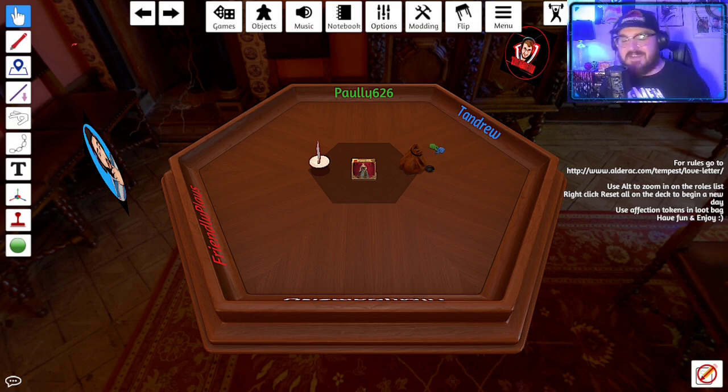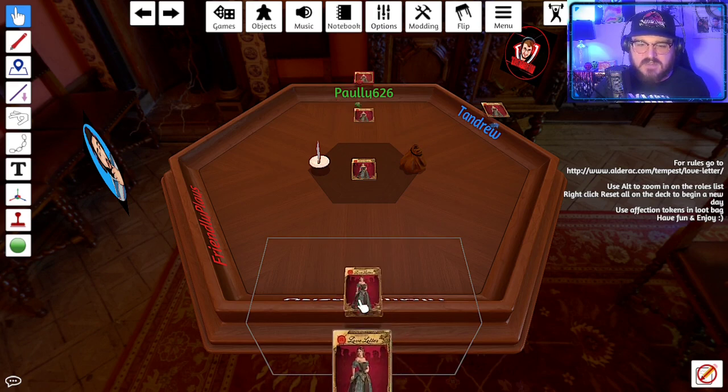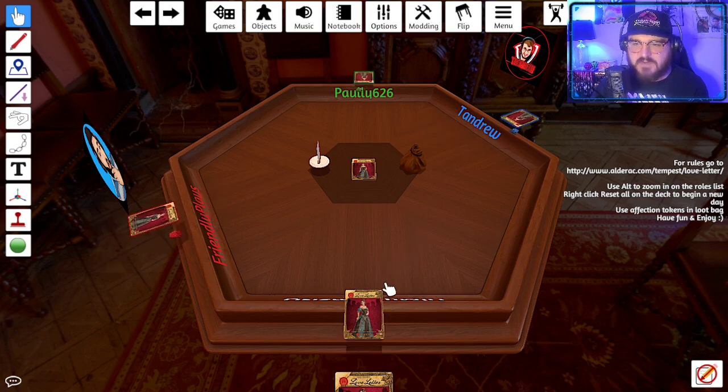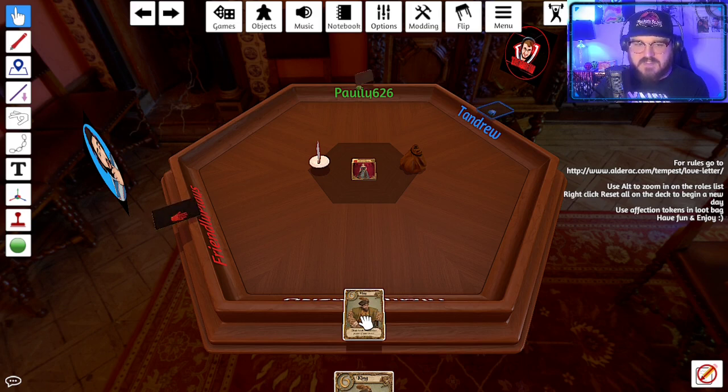We're back playing Tabletop Simulator — specifically Love Letter. All four players are trying to woo the princess. Each card has a number value in the top corner. Everyone draws one card and pulls it into their hand. Hover over the card, click and pull toward you, and it floats into your hand. Press F to flip it so no one else can see.